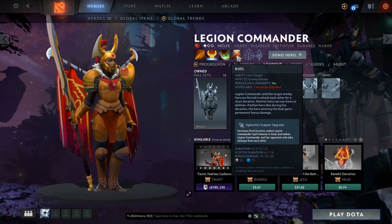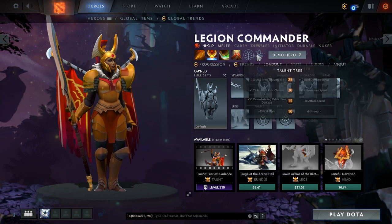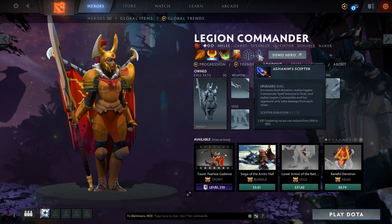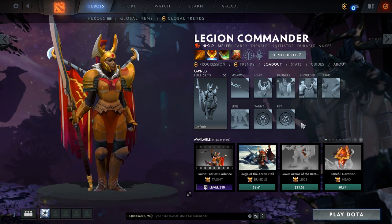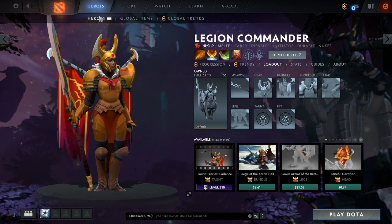They have three abilities and an ultimate that you can use in the game. The ultimate is unlocked at level 6. They have a talent tree, and an item called Aghanim's Scepter which you can buy in the game to upgrade your ultimate ability.